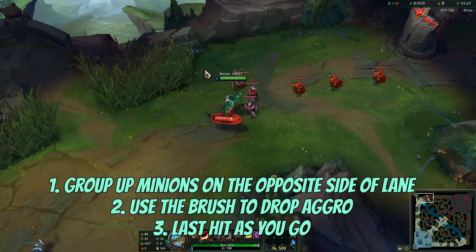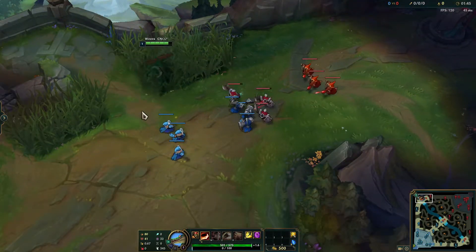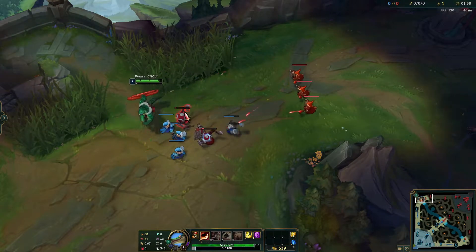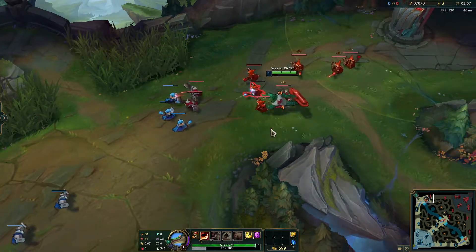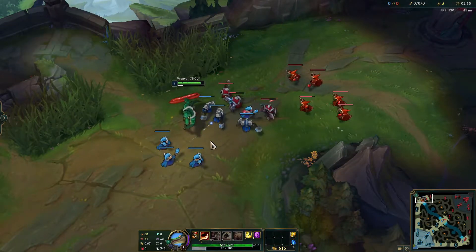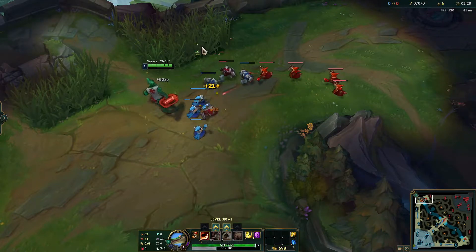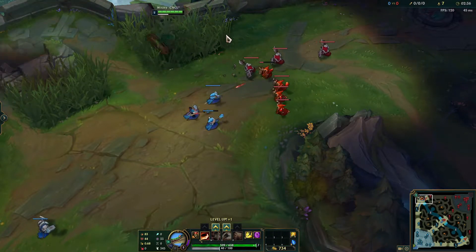I'm going to quickly show you how this is done in practice tool. You can set it up and do it over and over until you get it down and use it in an actual game. You're not always going to get to freeze the wave right from the start — however, there will be times when the opponent wants to recall and shoves a wave, maybe thinking you've recalled. You can catch it and start your freeze there and it works the same way. All I'm going to do is last hit after I set this up and the wave will come to me. This wave would push faster in a real game since someone would be last-hitting on the other side, but if it works in practice tool it will be effective against an opponent who is auto-attacking minions.